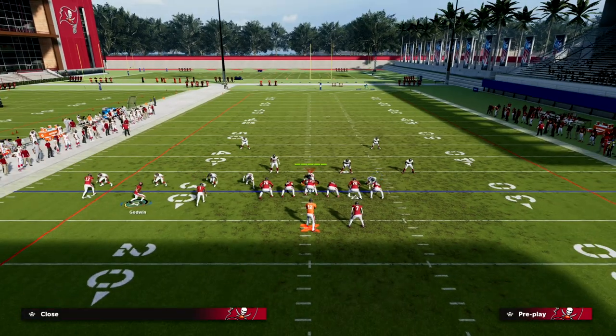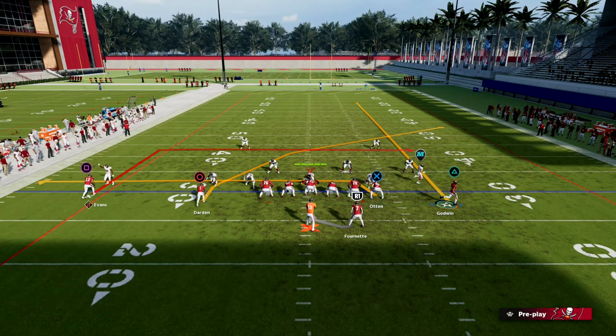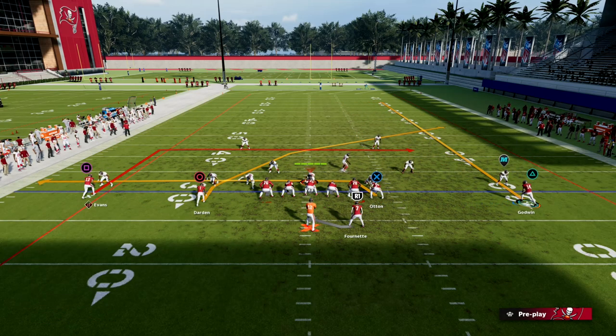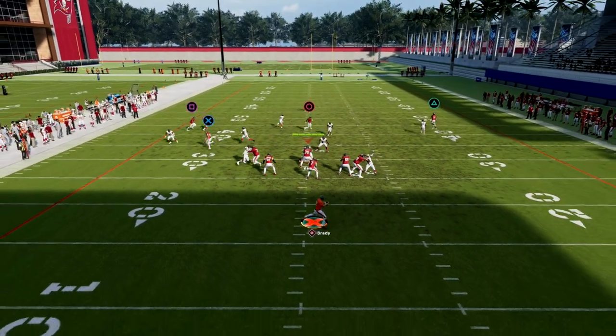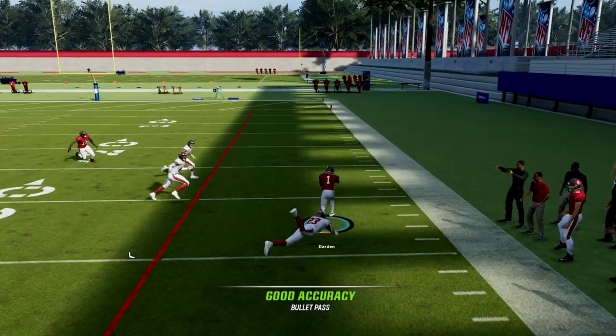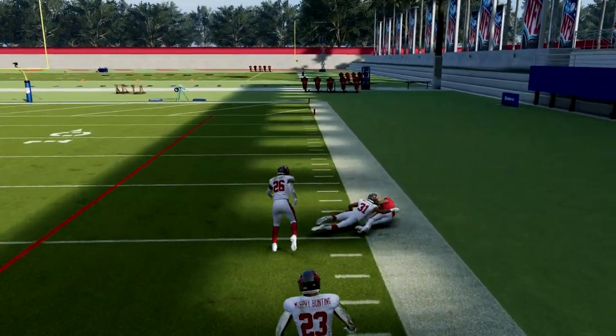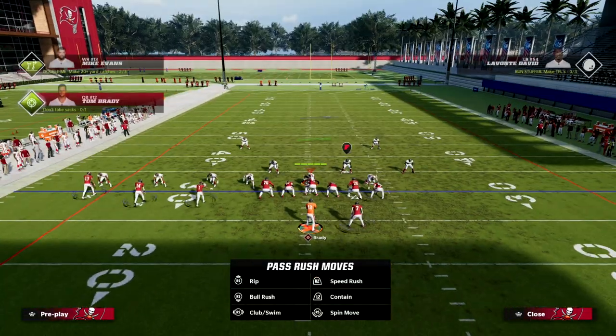Now, if they are putting zones over there to stop your C route, put that outside receiver on a smart-routed dig as a check-down over the middle. Now they have to cover the middle and can't guard your deep crossing route. Put Short and Elite on that — even without it, I find that this crossing route is significantly more effective.